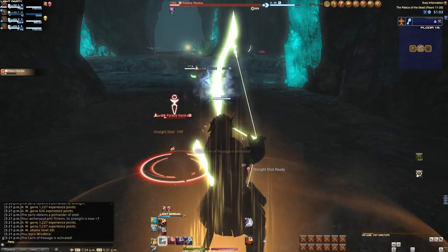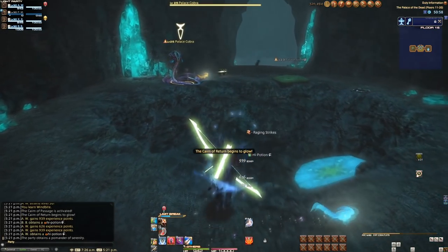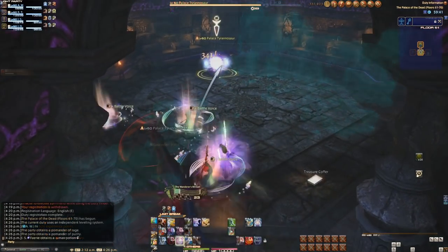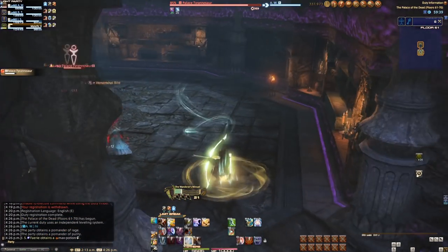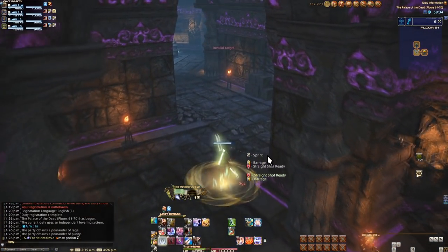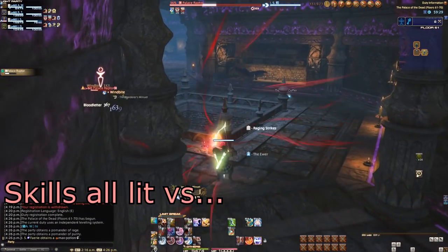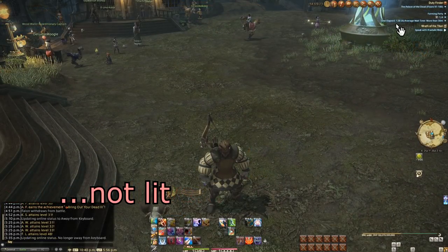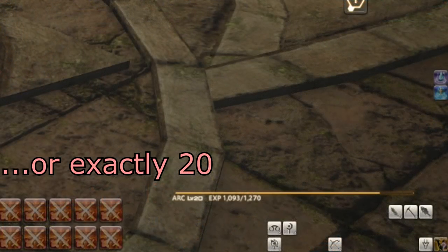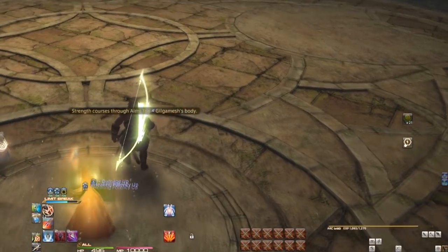Level also only goes so far. Accuracy is calculated by level, so you want to level up enough to at least stop missing enemies, but the dungeon will do that part for you. The real reason to level is for your skill set. Even if you haven't unlocked a skill outside of Palace of the Dead, it will unlock inside for hitting the correct level. So starting as a level 1 class, you'll quickly be flooded with new skills as you rapidly level up. By the time you hit floor 10, you'll be over level 20 and obtain all of the skills up to your level.